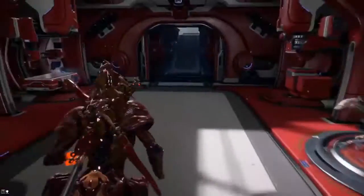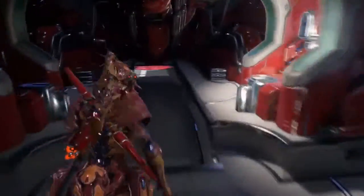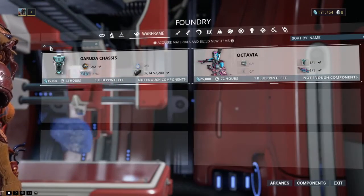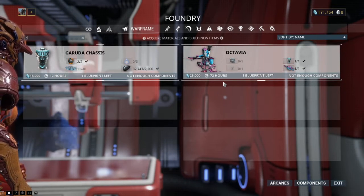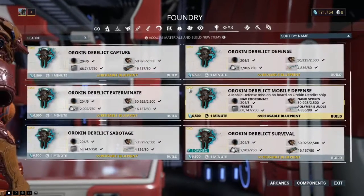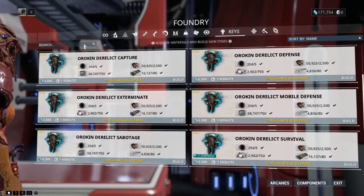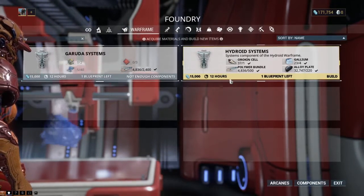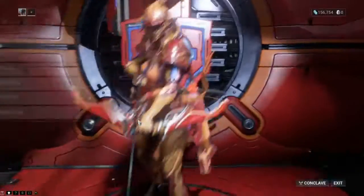There are still mods I need to get, but other than that I'm good. Something else I've been working on: Octavia — probably one of the more painful warframes to get. To get Octavia, one of the things you need to do is an Orokin survival. A warframe I should probably get for that is Hydroid, but I only have half his systems. I also just realized I need to get more warframe slots.